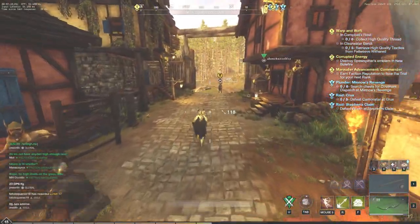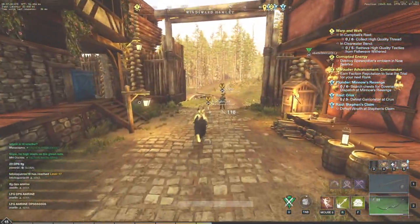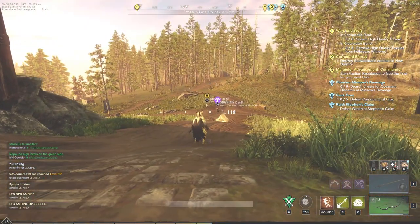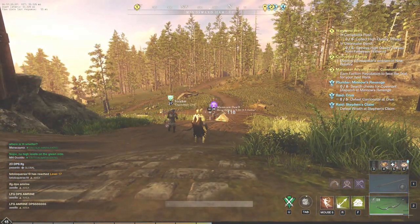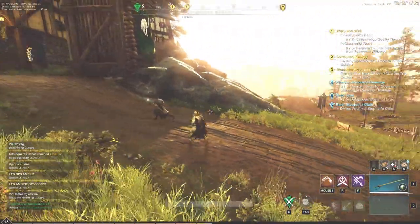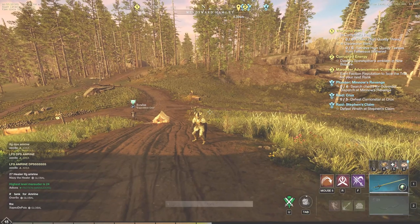Hey everyone, it's your buddy Graphic back with another video. Today we're going to be talking about my build in New World — whether you want light or medium armor, what attributes to start with, and what kind of build is your favorite: bow rapier or fire staff rapier.